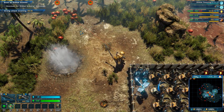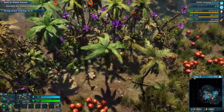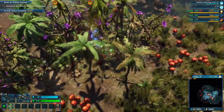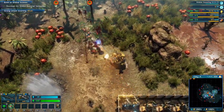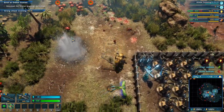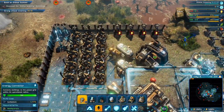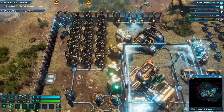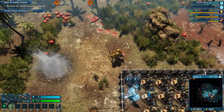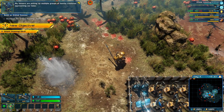That's pretty cool. Come on then — attack me. Let's find those little ones. I think they're dead. These things don't have power. Strong attack arriving — sensors are picking up multiple groups of hostile creatures approaching our base.